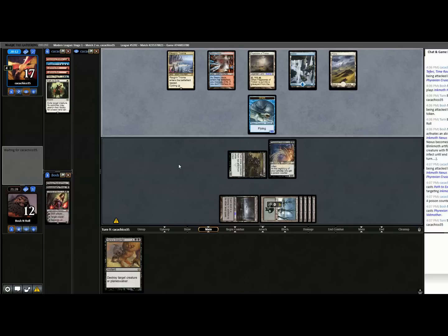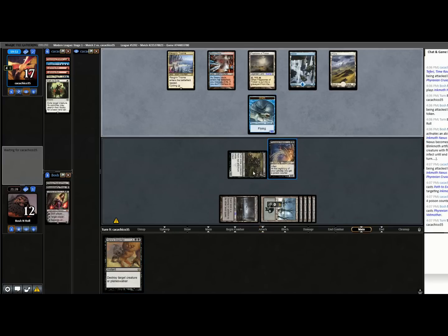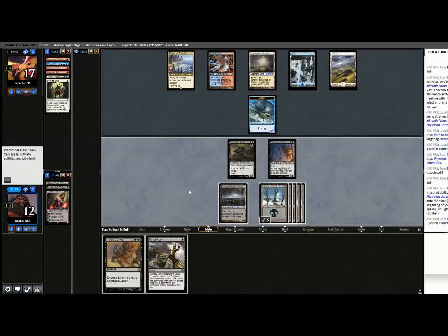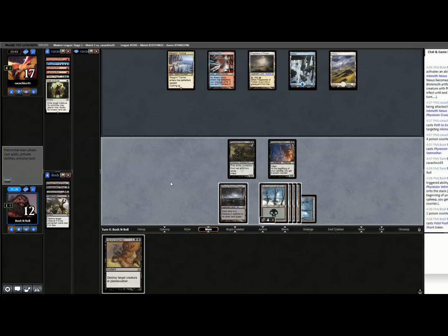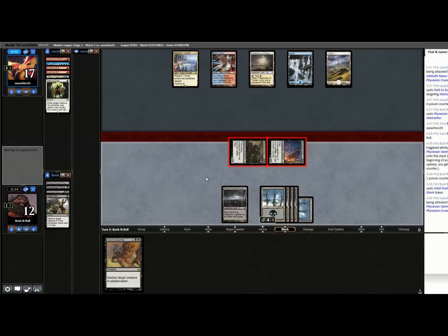If they don't attack here, they don't have anything. They're absorbing four poison. Oh, the Hero's Downfall — they're actually just dead to six poison, because they're at four and you only need ten. That was basically the perfect draw, because now if they counter this I have a second removal spell, and if they have nothing, they lose. Or if they have Shark Typhoon, I can Downfall that as well. Your mother. Two-and-oh just farming these control decks.